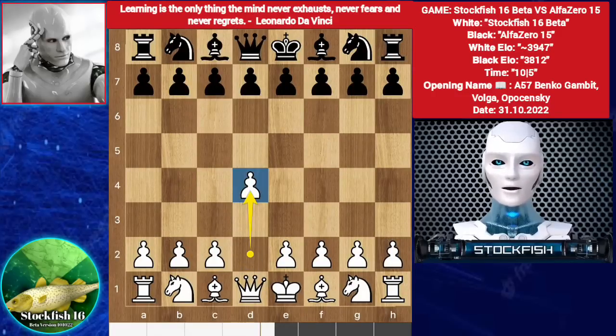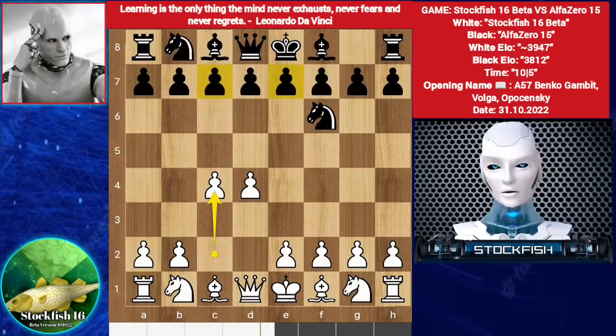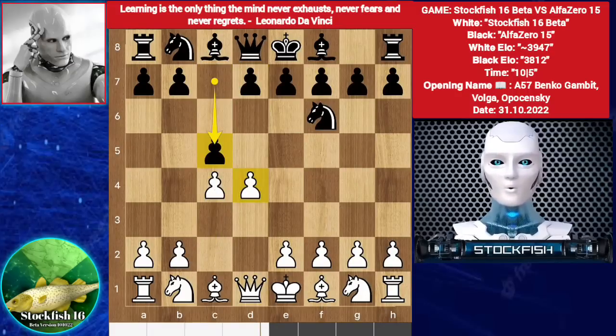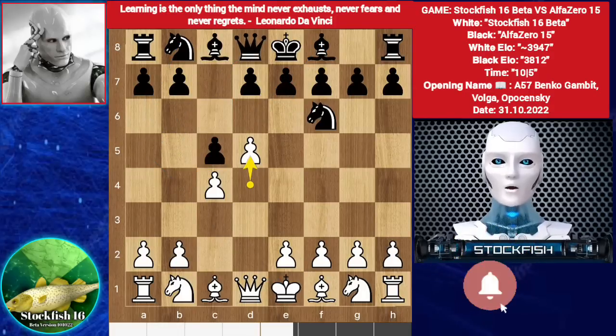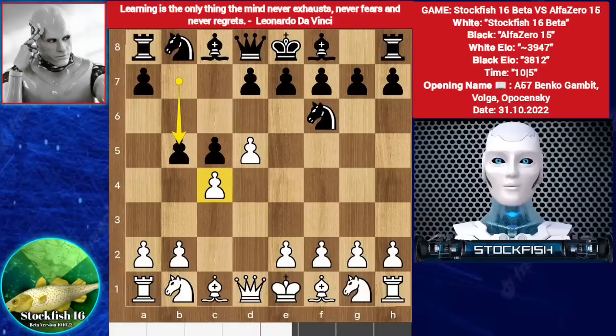Betafish starts with d4. Knight f6. c4. You can play e6 or c6, but Alpha goes for the only defense. If you take the pawn, then e6, targeting the pawn. Black can play queen a5 check, develop your knight, also knight a6. d5 by Betafish. b5 — if you take the pawn, then simply a6, knight takes pawn, bishop e7, targeting the pawn with the knight.